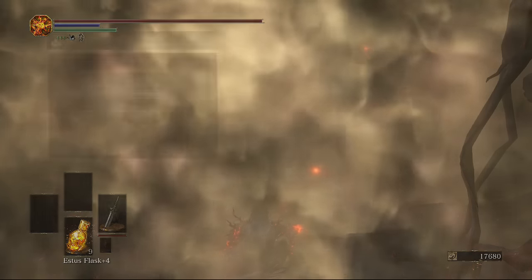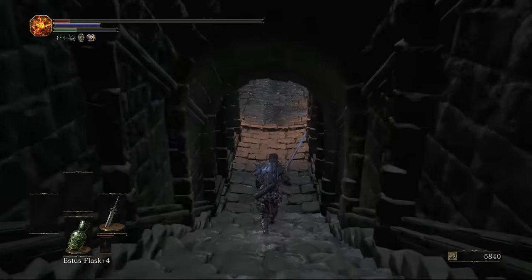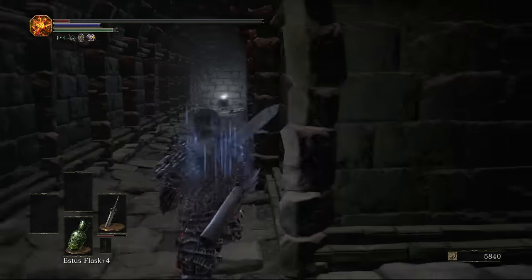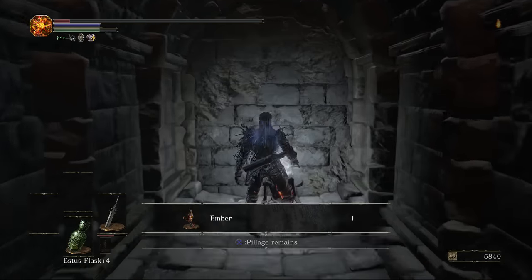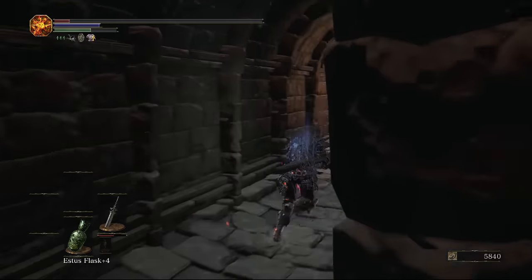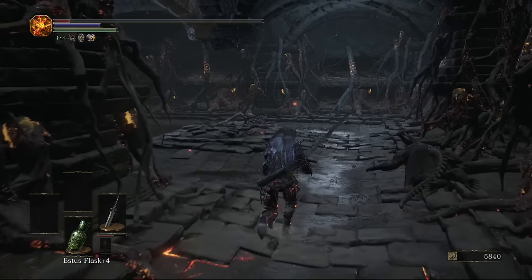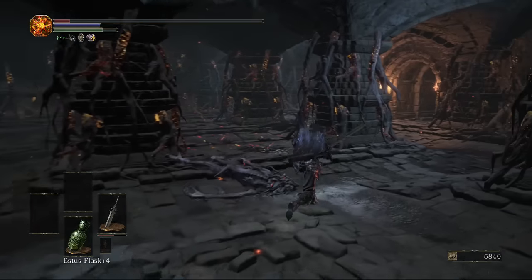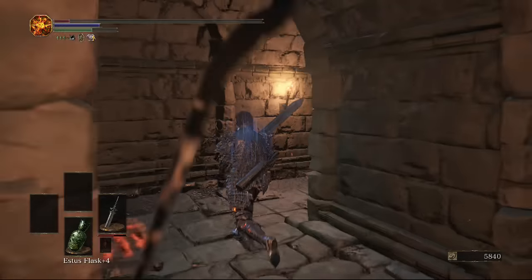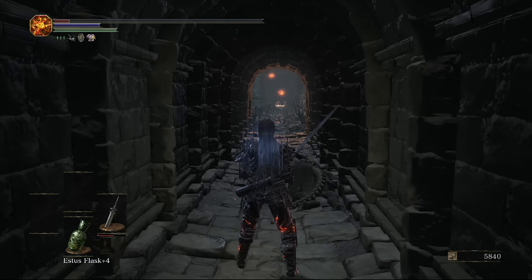Once we rest at the bonfire, if you don't know about the hidden wall we can only go down, so we'll do that first and go to the right. This is actually a square room — as soon as you get in you think 'where do I go?' but it's really simple. There's an ember, that's the only item we're getting here, and just one exit to the right.